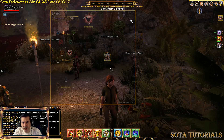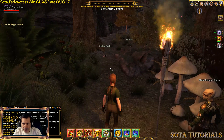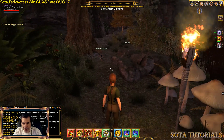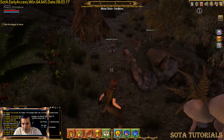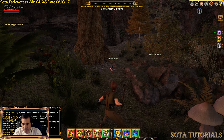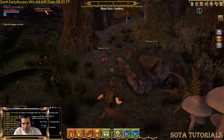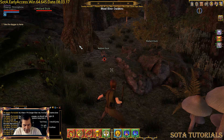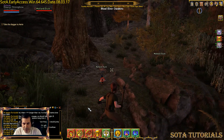Now to use these skills — I didn't show this in the other video. There's a duck over here. I'm going to hit my Z key to go into combat, target the duck, and double click him. You'll see that I've got a reticle on him. He may run away, so I'm going to come up behind him and do Flaming Fist.